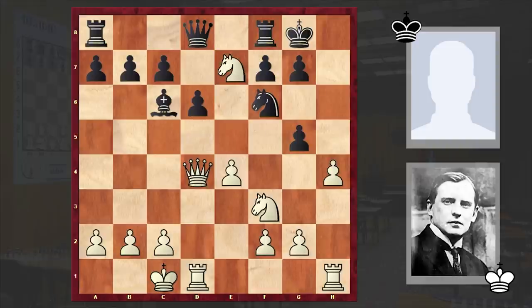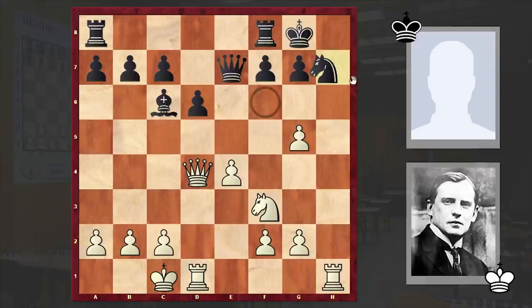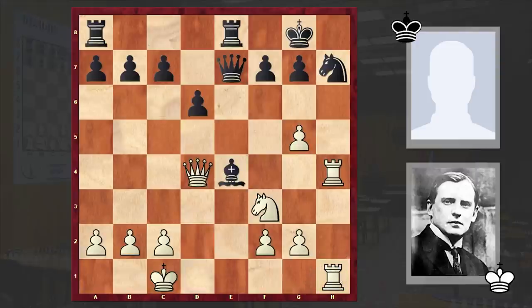Here comes knight takes e7 check. First white is removing black's dark-squared bishop, and after queen takes e7 we have hxg5. I have to tell you that according to Stockfish this is an inaccurate sacrifice, and with accurate defense black can actually gain advantage. If Rh4 then Re8 — the idea of Re8 is to put pressure on e4 in order to meet Rh1 with Bxe4, and by choosing this line black manages to put up tough resistance.